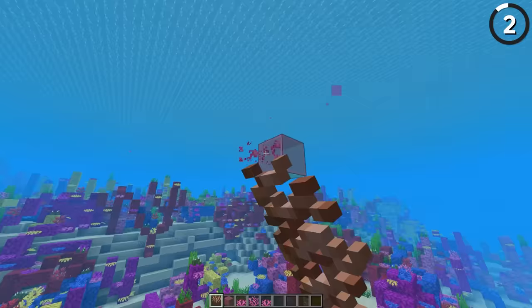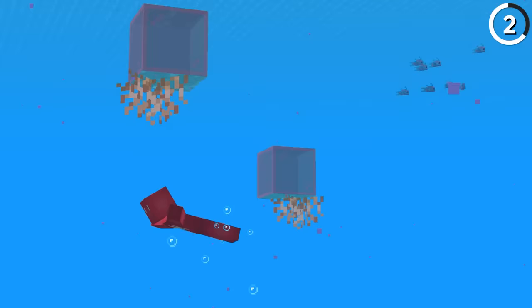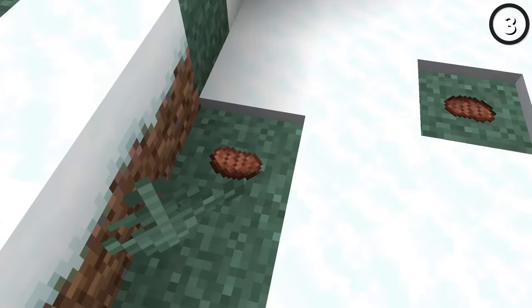Since hanging roots can be waterlogged, if we combine pink glass with waterlogged hanging roots, we can place these in our ocean to make our very own jellyfish. And when viewed from the right angles, the direction of the roots even makes it look as if the jellyfish is swimming, which is just adorable.